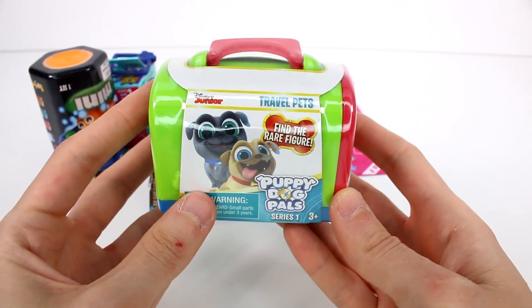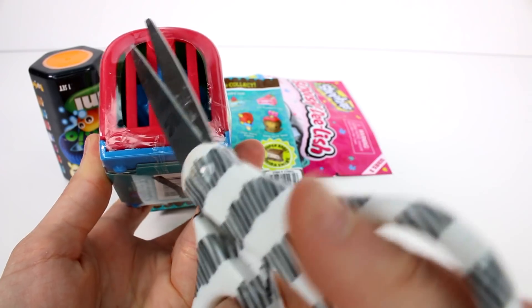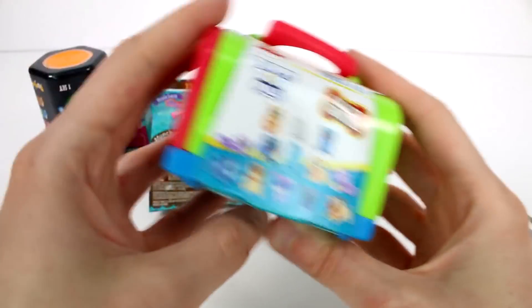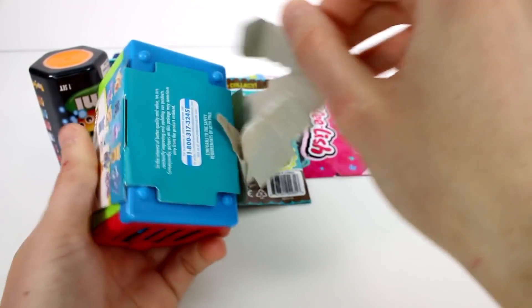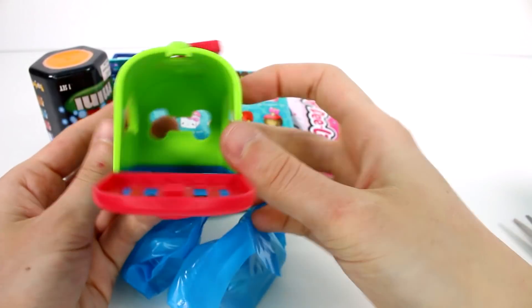Let's open up the Puppy Dog Pals Travel Pets first. Let's start getting those open. Keep going inside the cage there. And then on the other side here are the ones you can collect. So many good ones - let's find out who's inside. There's two - one and two. And then you have a nice little pet carrier.